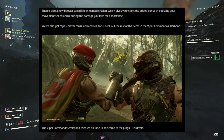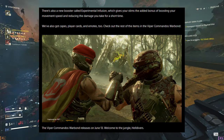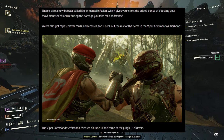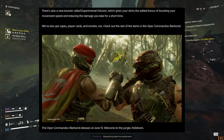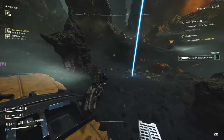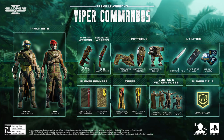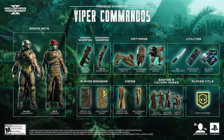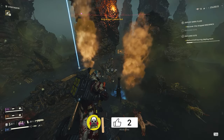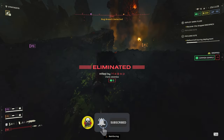There's also a new booster called Experimental Infusion, which gives your stims the added bonus of boosting your movement speed and reducing the damage you take for a short time. That sounds incredible, but it would be best if this boost comes after your stim effect has expired, since stims already max out sprint speed and make you pretty much undamageable. If after the stim effect ends you then get Experimental Infusion, that would make it a must-equip booster. Finally, something not mentioned in the blog post: you will get a player title called the Viper Commando, which is really cool and I won't be taking it off for a very long time. If you enjoyed the video make sure you hit the like and subscribe, and I'll see you very soon in the next one.